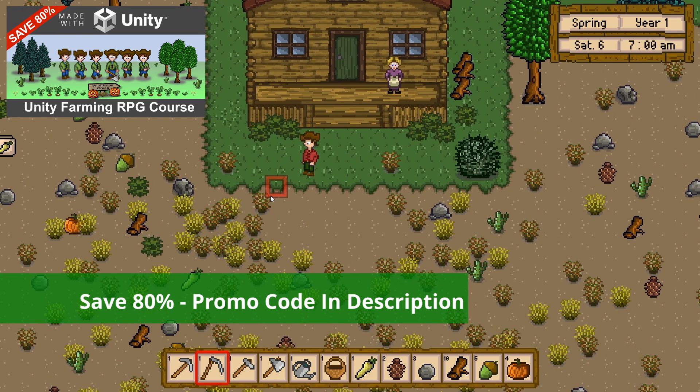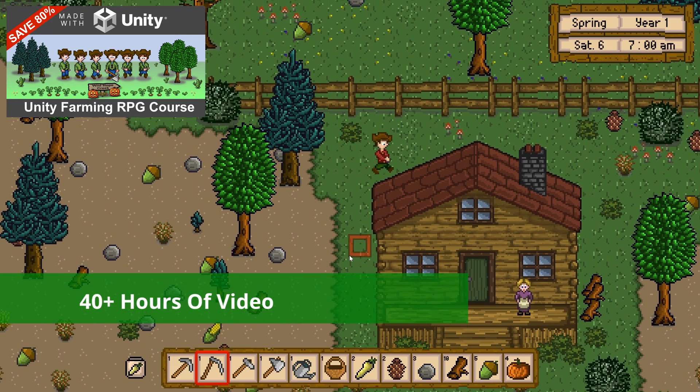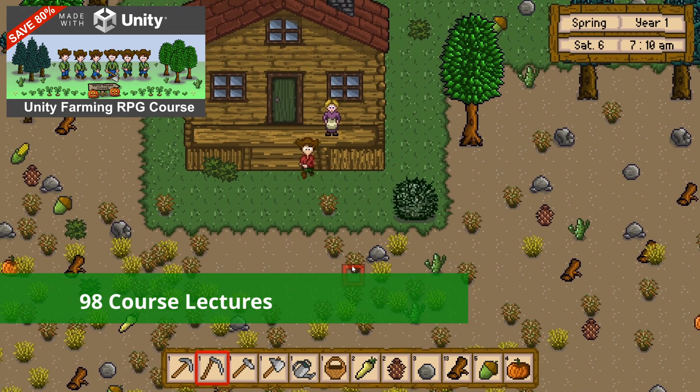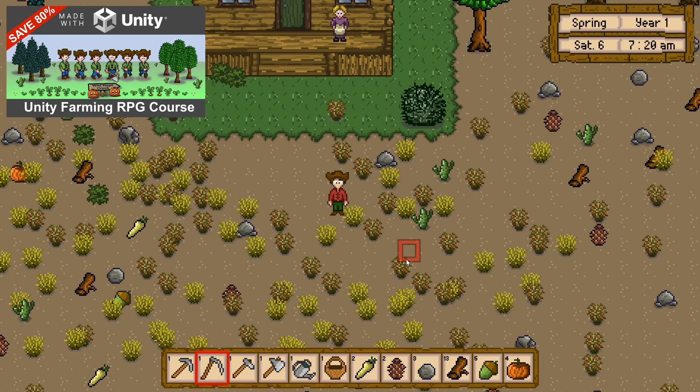My name is Rob and I've built this course just for you. The course is massive — it has over 40 hours of detailed video tutorials and around 100 lectures to take you from a blank Unity project to a working game that implements many of the main systems you would expect to find.